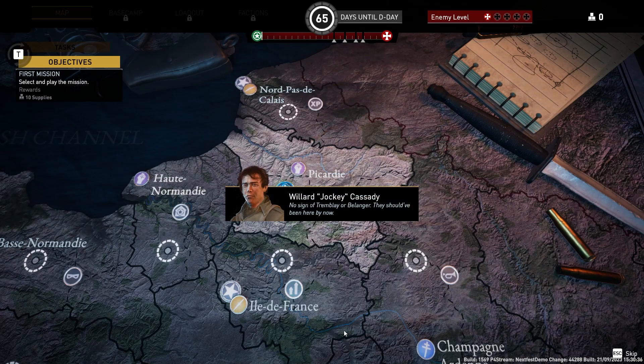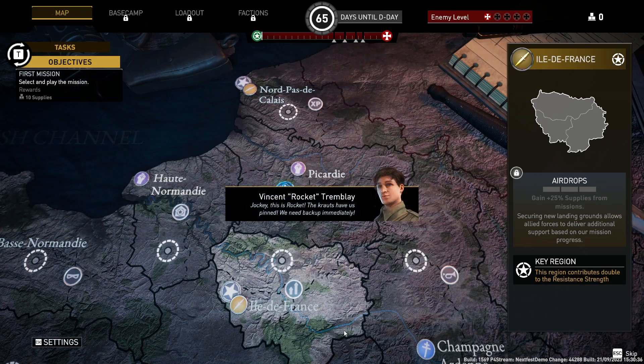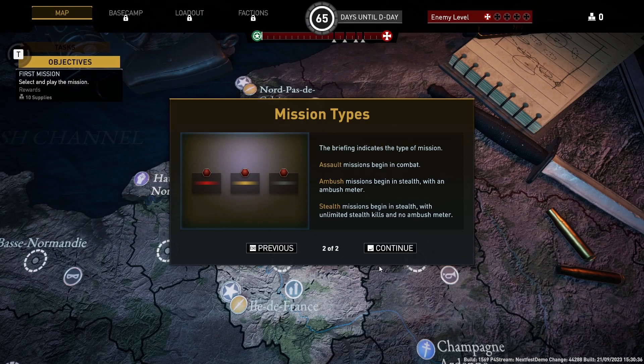No sign of Tremblay or Belanger — they should have been here by now. We have a radio hook; they're holed up at a radio station. Looks like we got a rescue on our hands. The map is divided into ten regions, each with three segments. A new mission will appear in your current region of Picardy. The briefings indicate the dive mission type: Assault begins in combat; Ambush begins in stealth with an ambush meter; Stealth mission begins in stealth with unlimited stealth kills and no ambush meter.